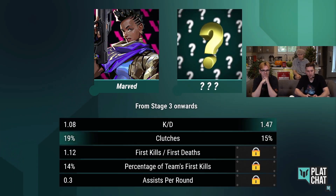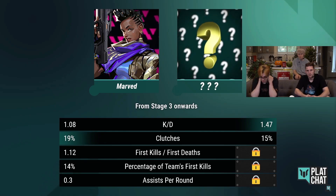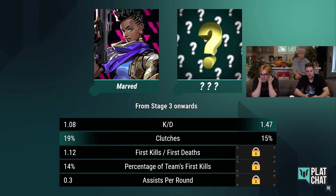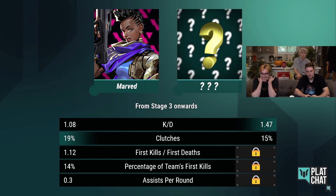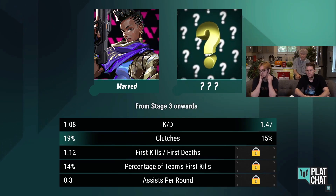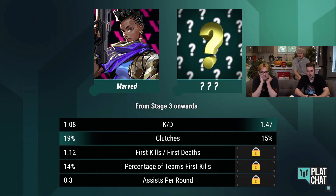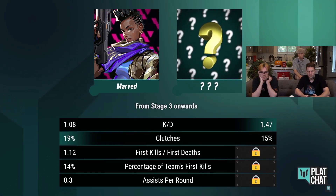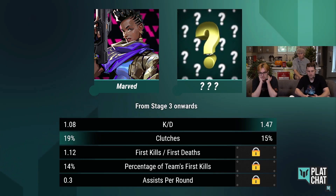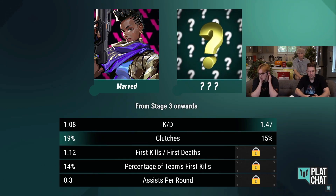So this is Marved against an unknown player and we get no hints as towards roles. You've been trolled - they're both controller players. So it is a controller player on the opposite side. That is an unbelievable start line. Tell me what you're thinking because Marved's stats are already really good, and Marved is particularly excellent in the clutch, which is why I've put this in here. His clutch stats are pretty fantastic.